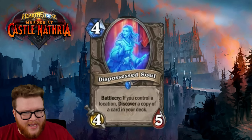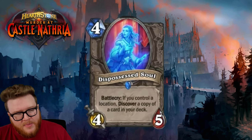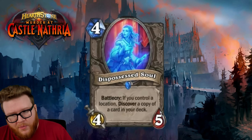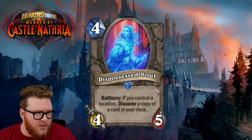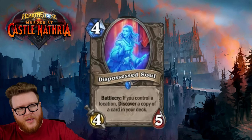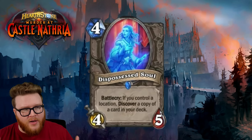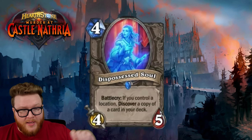Moonlit Guidance draws you to the card very often if you play it that turn, but not always — sometimes it's just about finding the right thing and getting it twice. Dispossessed Soul lets you do that too. The overhead is that it's four mana instead of two, but you get a body for it as well — a yeti tossed in — so you're not totally taking a loss when you play it.